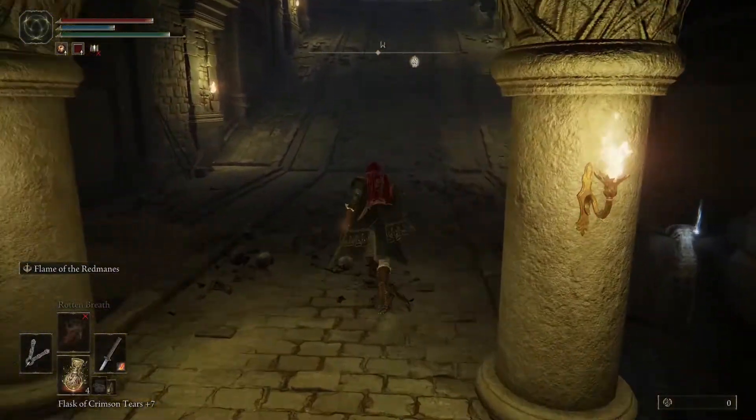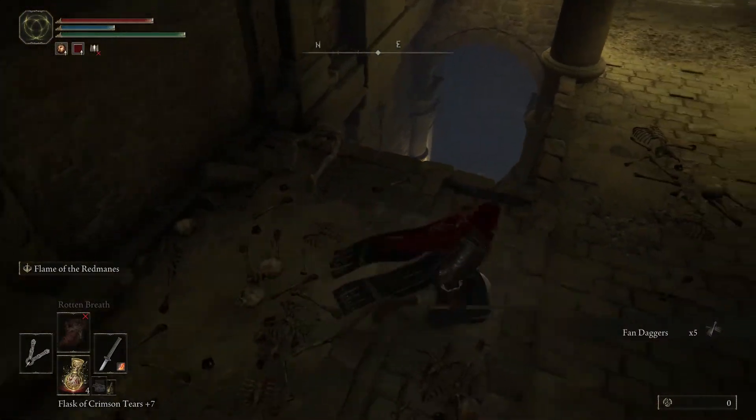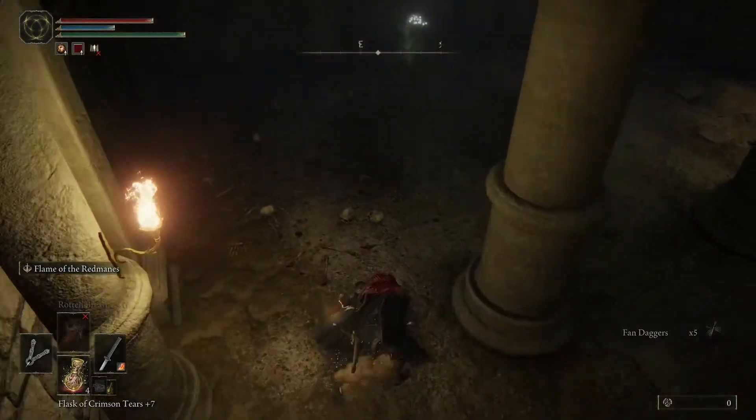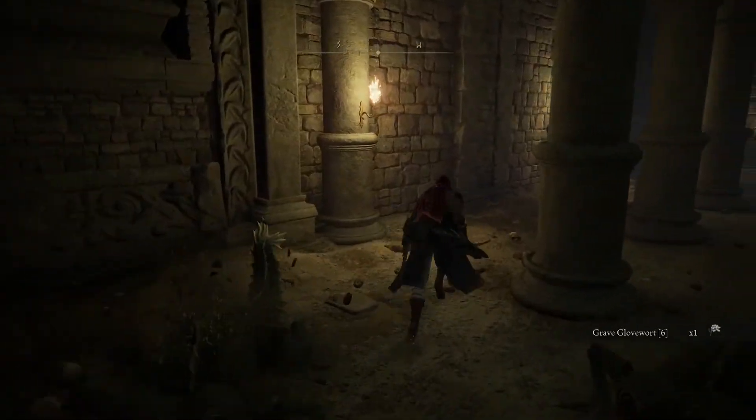There's a thing over there you can get, then you drop down here and run around, dodging the death-spitting blobby monsters. It's a good place to collect some of these things as well — I've got some high-level glintstone warts down here.